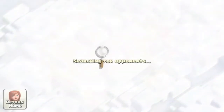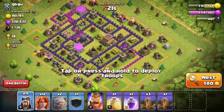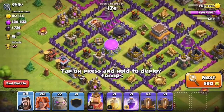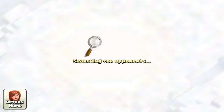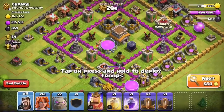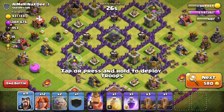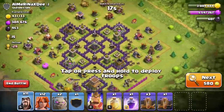I want to make at least a thousand or two dark elixir. Someone wanted me to show them a good trophy pushing strategy and this is a pretty good one. This account is maxed on elixir so I really just need gold and dark elixir. I want to attack this base but valks aren't the best when buildings are spread out like this — it's really hard to funnel them — so I'm going to keep looking.